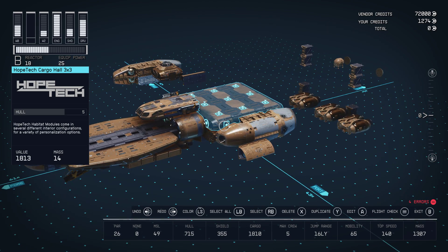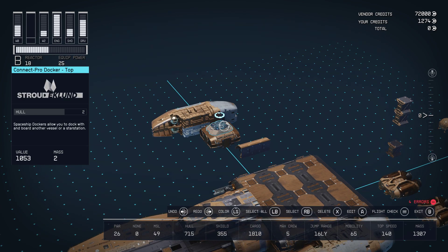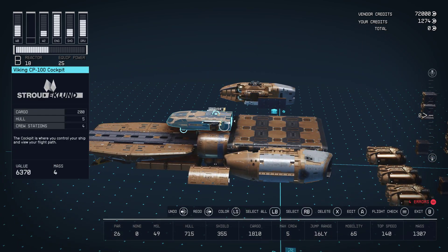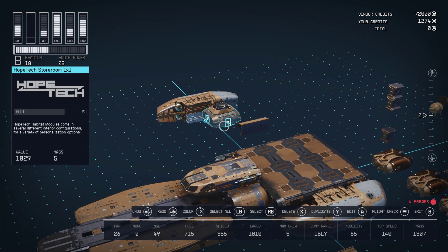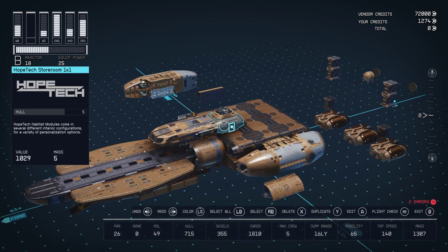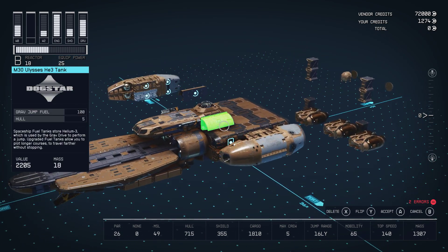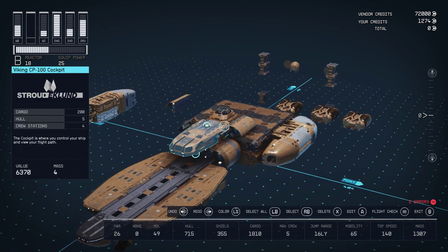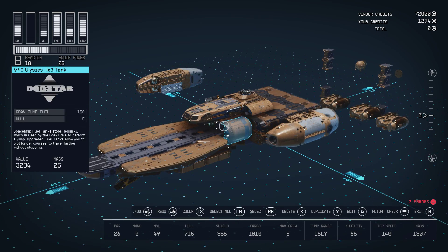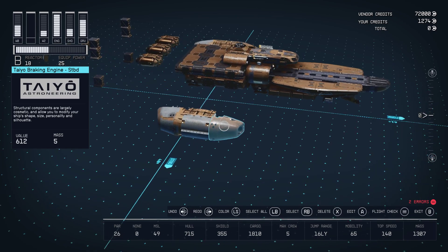Now we can throw on the docker and the storeroom. That will help us get into the cockpit from the cargo hold — I'll select both of these and move them right there. In the anime it also kind of slopes back into that platform, so I use two more Ulysses tanks — this time the half tank — to help with that extra slope. Then the exact same setup on the other side.